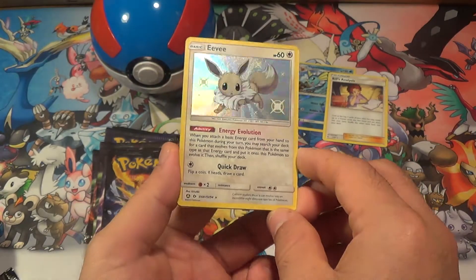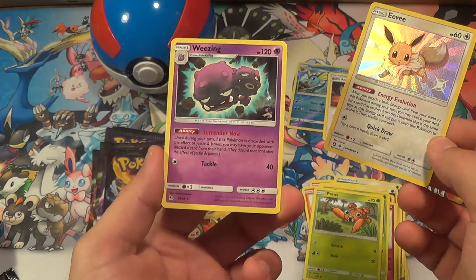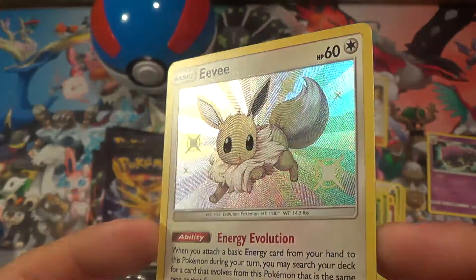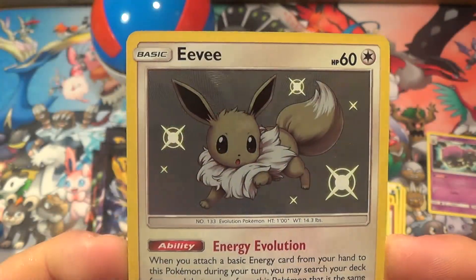Oh — a Shiny Eevee! And the rare will be a Wheezing regular rare. Shiny Eevee — beautiful, I'll take it!